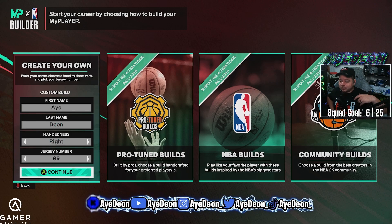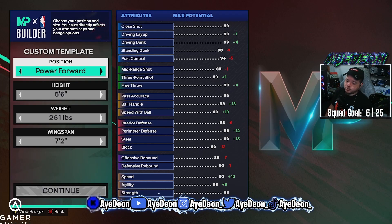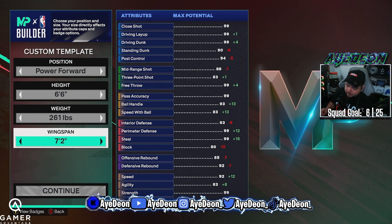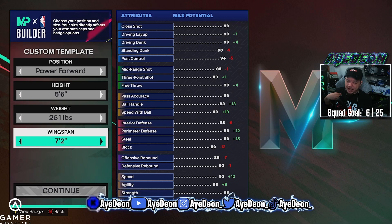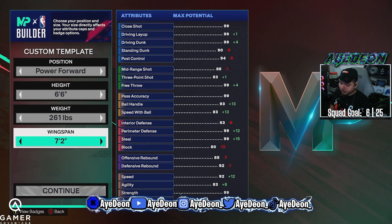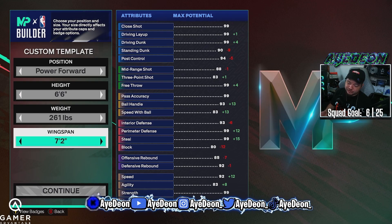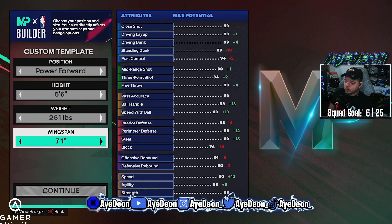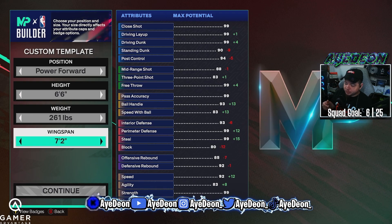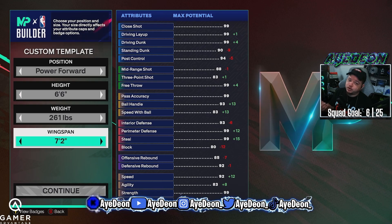First things first — power forward, 6'6", 261 pounds with a max wingspan of 7'2". This is the 6'6" version so far. The reason we did it this way is to ensure — you can see where the defensive rebound is changing — we get gold rebound chaser. We're also gonna have gold box out beast, and with the strength on this build, we'll be able to get movable enforcer on Hall of Fame.